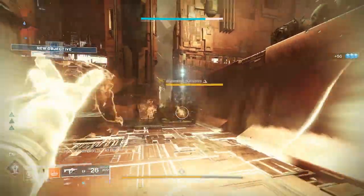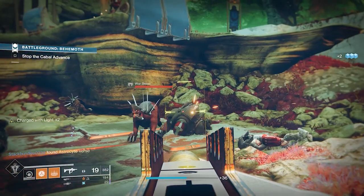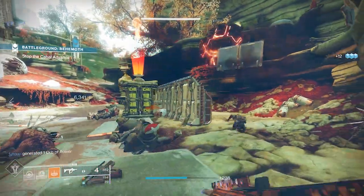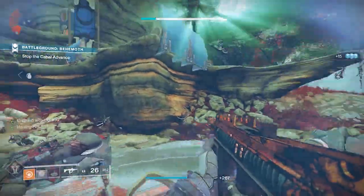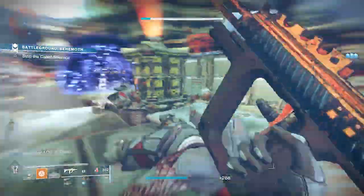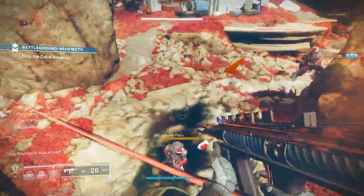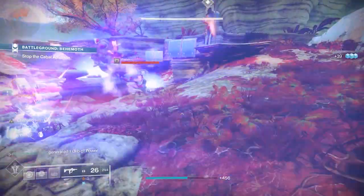I'll be utilizing Elemental Charge to gain charges when I pick up elemental wells. These look like small light puddles on the ground, colored based on the burn that generates them. If you pick up a well that matches your super burn, you can get 2x charges. You can only use this on armor from Season 13 and forward. To get these wells, I utilize Elemental Ordinance, which generates elemental wells when you kill enemies with grenades. An indirect perk with all elemental mods is that picking up an orb of your burn type gives energy to all of your abilities.